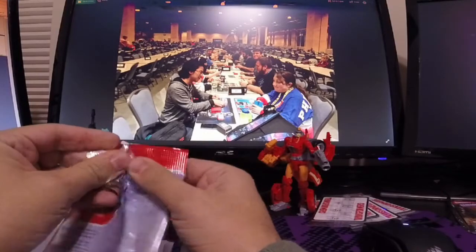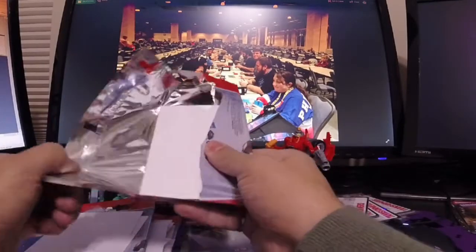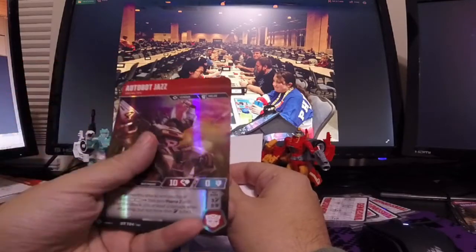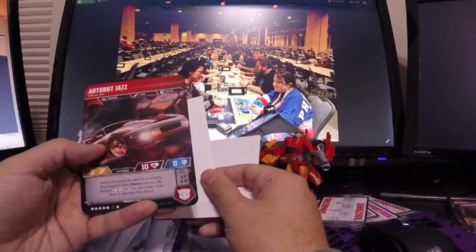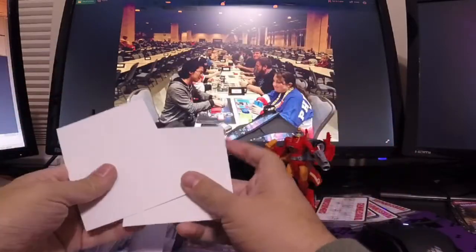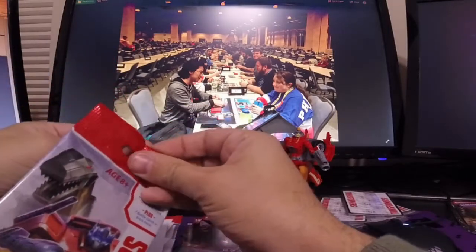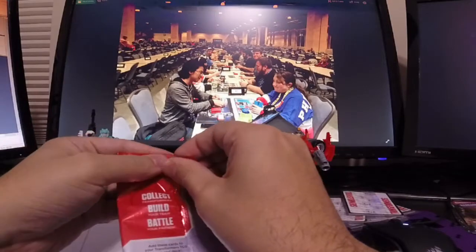So the two formats I played were Battle League — which is build a 25-star, 25-card deck from five booster packs and then just play it. I don't know if I have a Jazz. He's uncommon, I probably don't. When this card attacks and you flip at least two white pips, this gets pierced two. That seems a little unlikely in the decks I'm running now. When this defends against an enemy who doesn't have pierced — that's kind of cool, that's interesting. So that might be new — put that in the pile. Battle League was 25 stars, 25 cards from five packs, and then every time you win you got to go up to the organizer's table and grab two random battle cards to try and improve your deck. If you lost, you just got one. It was a fun way to break into the game for new people.